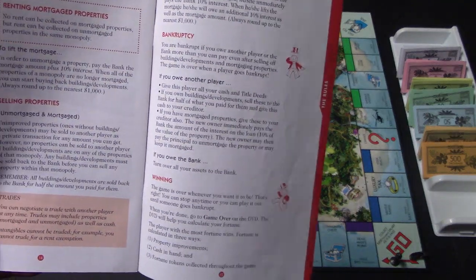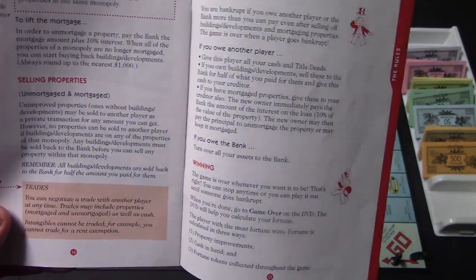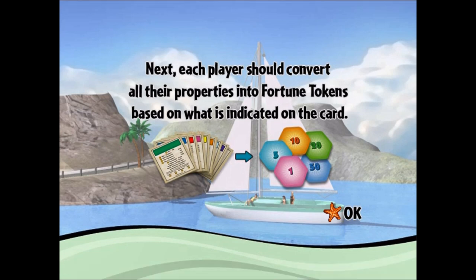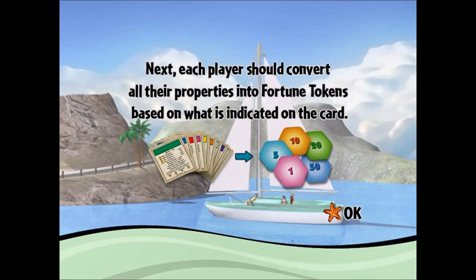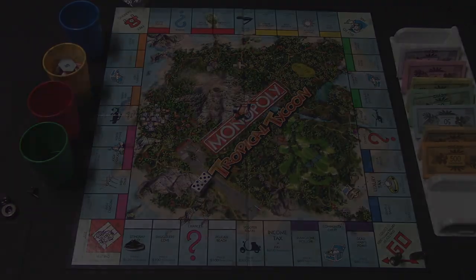Lastly, if someone ends up going bankrupt, you can actually end the game at any time — if someone goes bankrupt you can end it then, or you can just play as long as you want. At the very end, whoever has the most fortune tokens wins. The DVD will say: 'It's time to count all your money and convert it into fortune tokens. Remember, $200,000 is worth one fortune token. Next, convert all your properties into fortune tokens — look at each property card for how many tokens it's worth. The player with the most fortune tokens will be the winner.' And that is Monopoly Tropical Tycoon DVD game.